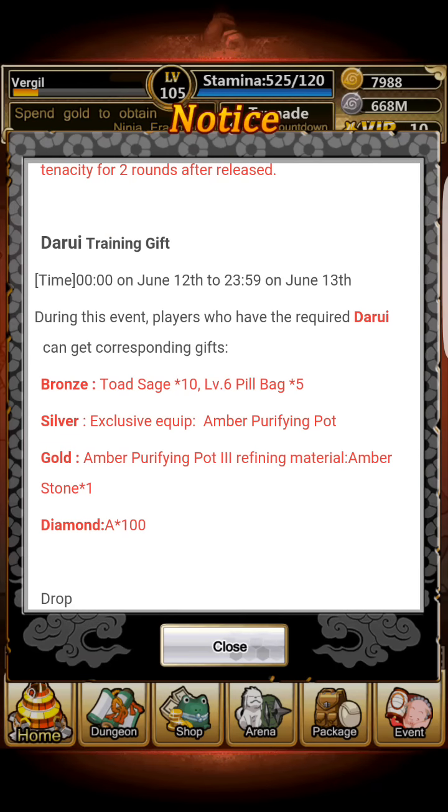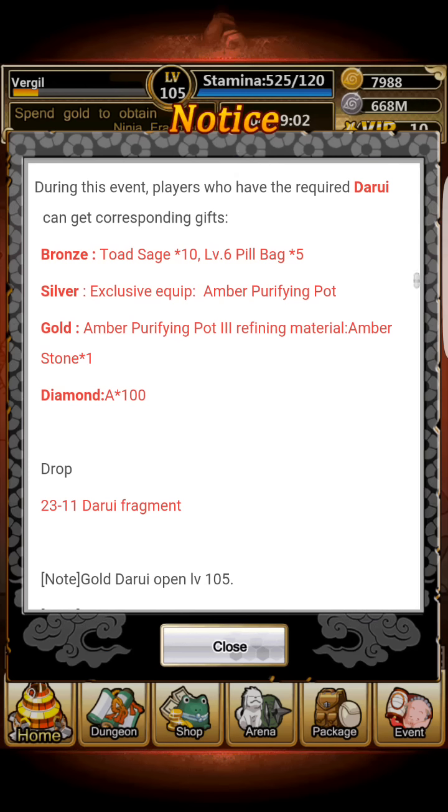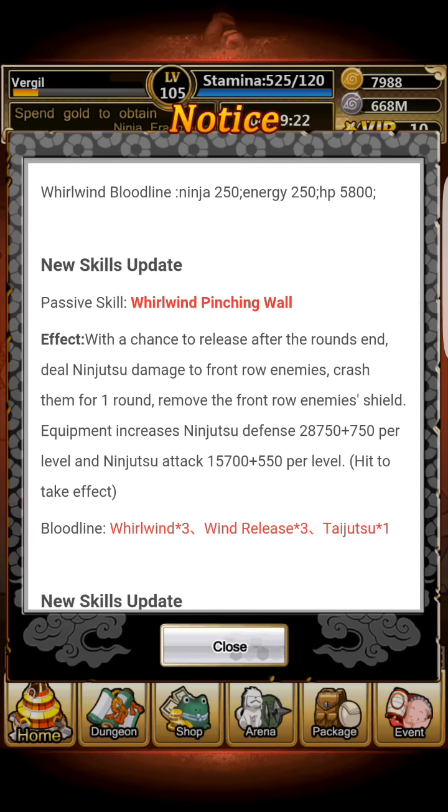For Darui: if you have him at bronze, you get the Totage times 10, Level 6 Pill Scroll Package times 5, Level 6 Pill Bag. If you have him silver, you get the exclusive equipment Amber Purifying Pot. If you have him gold, you get the refining material for the Amber Purifying Pot. If you have him diamond, you get the diamond training materials and refining materials for tier 4.